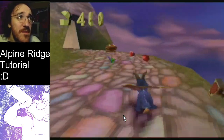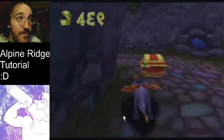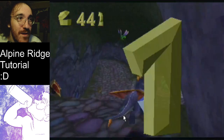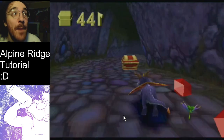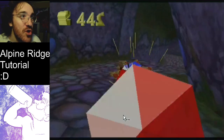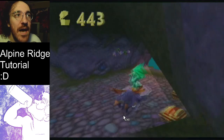This section is very straightforward, very simple. Look at this right here — what you're going to want to do with this big section right here is: charging, charging, charging, jump, and then a little glide buffer.